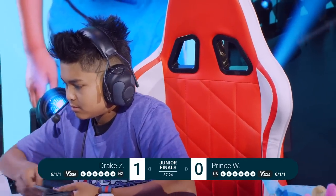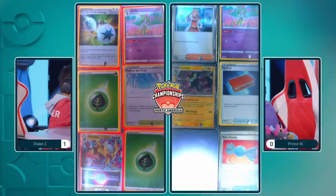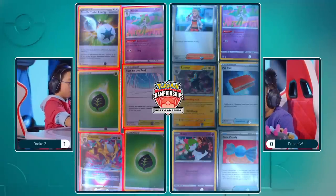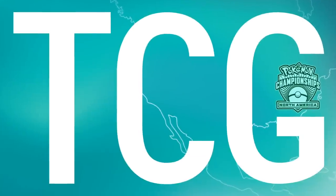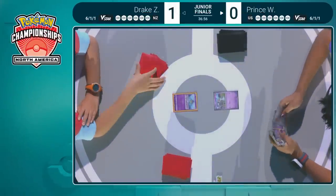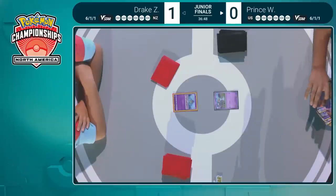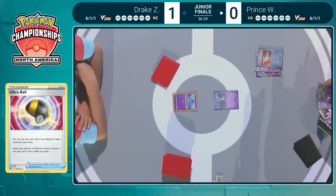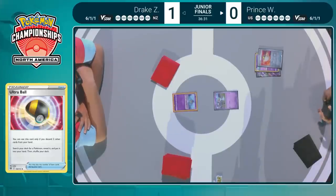Time flies when you're having fun, and assembling Mewtwo V-Unions! Just a couple games left. That Memory Skip Ralts is in the prizes — that is something that could be big for Prince. Luckily it is on the bottom of the prize cards, but we saw it be so impactful to the initial setup in game one. Let's kick off game two in our Juniors Finals! Only one game away from Drake potentially being a Champion, but Prince has every opportunity to take a game down and into a game three.